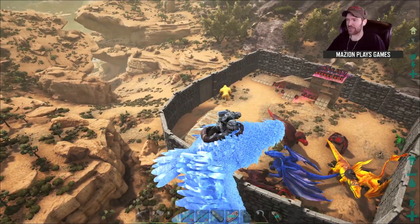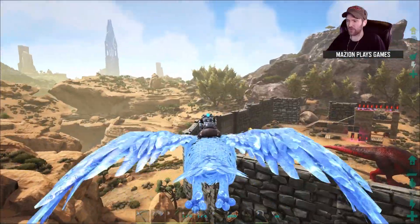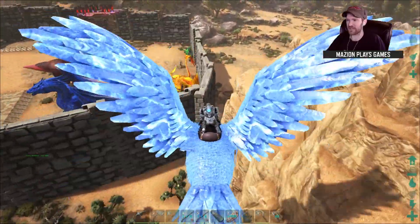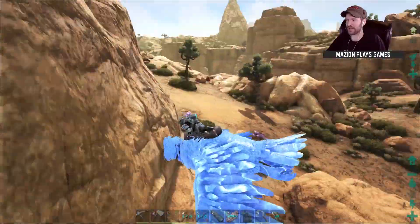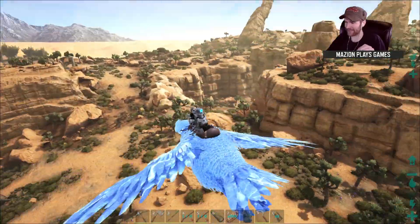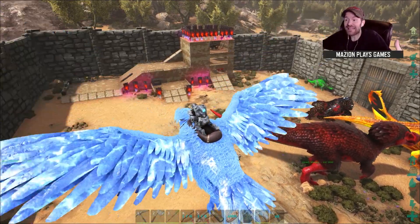There are some plans I talked about when we initially made the base, one of them being this area down here being a repository for dinos. What I was thinking about doing is extending the wall all the way to this cliff here, and then maybe putting walls along the cliff to stop things from going down in there. Then making sure it butts into this particular plateau, and on this side we'll block it off — giving a whole new area for dinos. The problem I'm running into is that these behemoth walls are not considered foundations and do not stop the growth of rocks and trees.